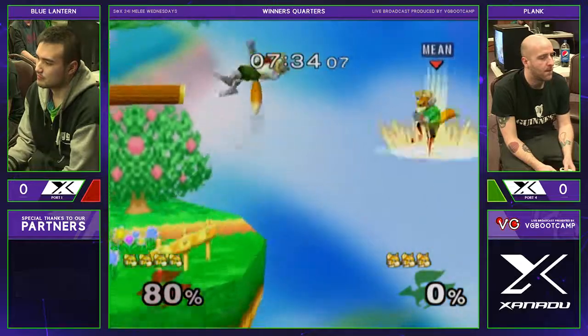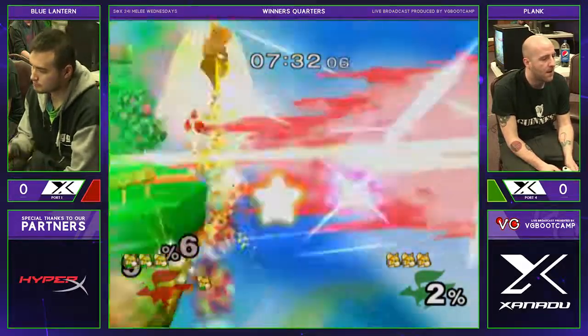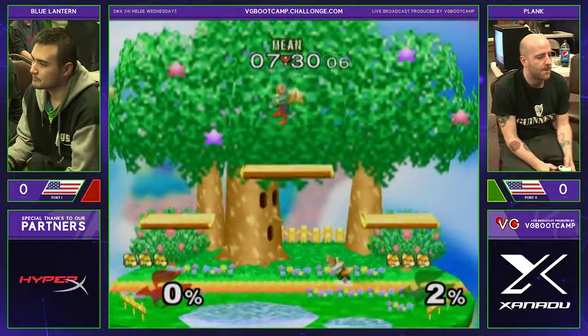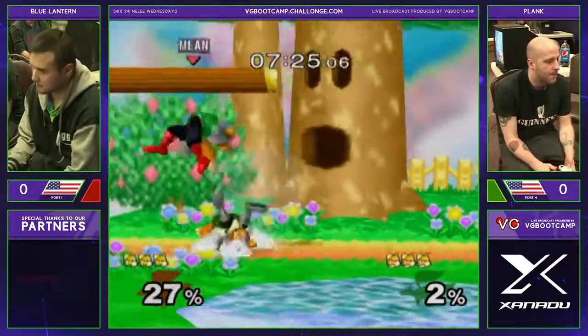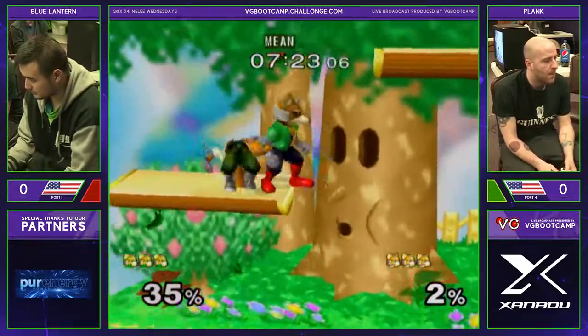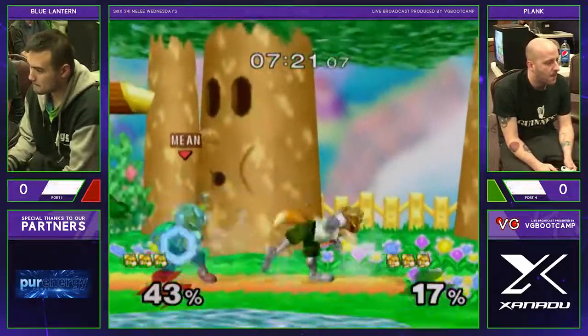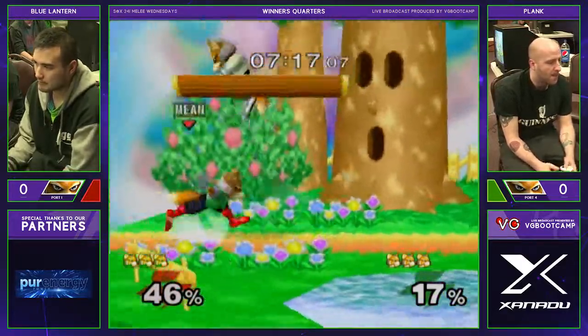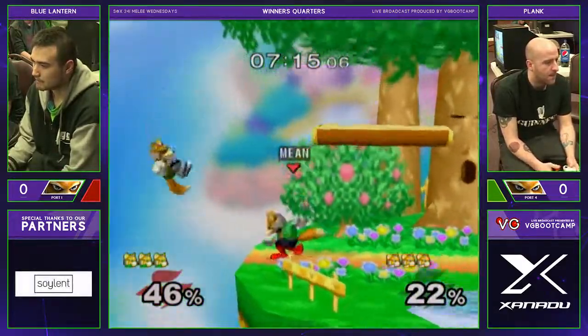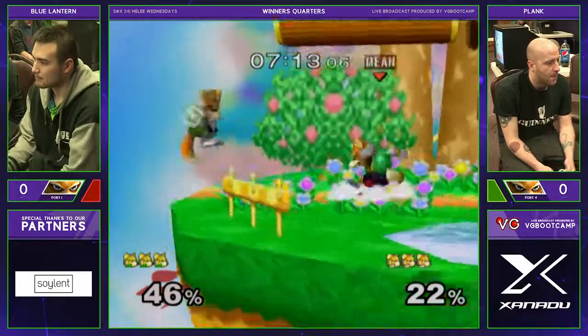Who is who? Plank is four. That's a nice little edge guard there — that was pretty chic. You just rebound B and go out there and kill him. Nice little thunders combo. Plank's Fox plays just like his Sheik — he just runs around on platforms and then goes in for a grab. Nice little storm there.